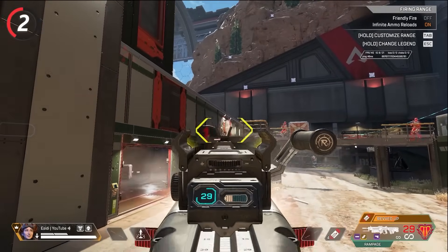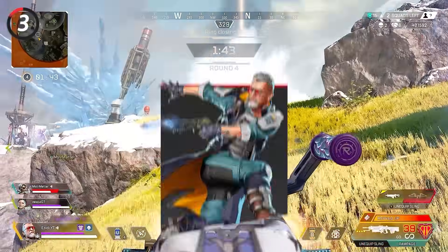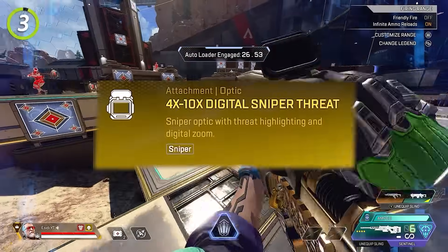Similar to Sheila, a charged-up Rampage can break through doors simply by shooting them. This is especially handy with Ballistic, since his ultimate will instantly charge up a Rampage. The Tempest ultimate will also instantly charge a Sentinel, but then you're stuck with this school bus of an optic.